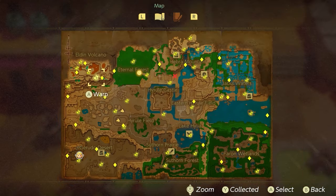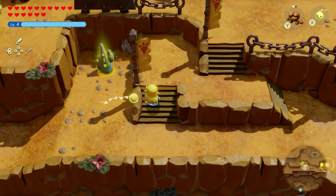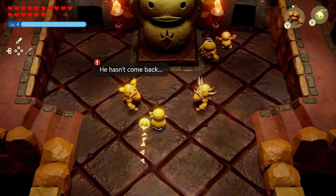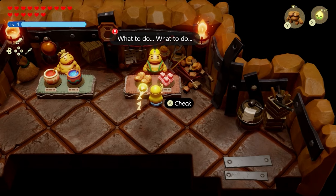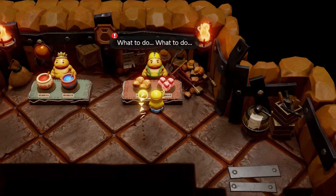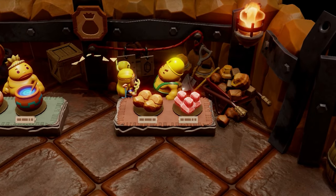First, head over to the Eldon Volcano waypoint, which is close to the city. Once you arrive, go up these steps and enter the building, then make your way inside one of these doors. Once you walk in the room, you'll see the shopkeeper with the quest icon above his head. Go around and talk to him rather than talking from the front to avoid confusion.